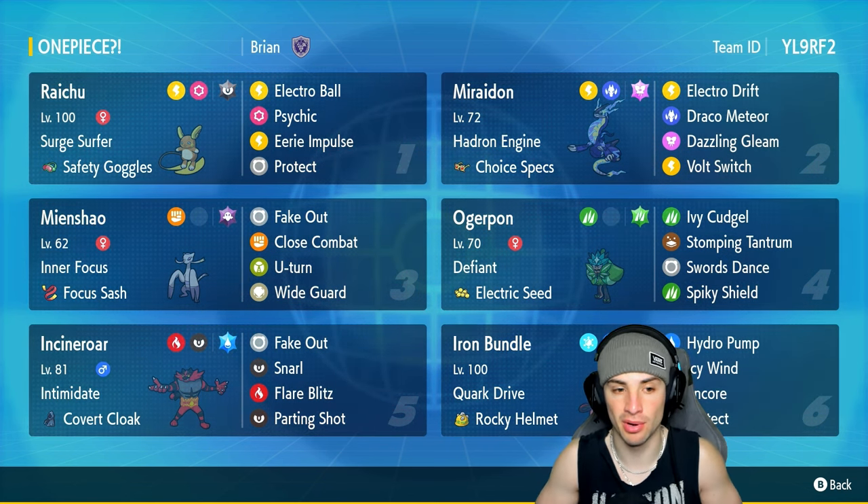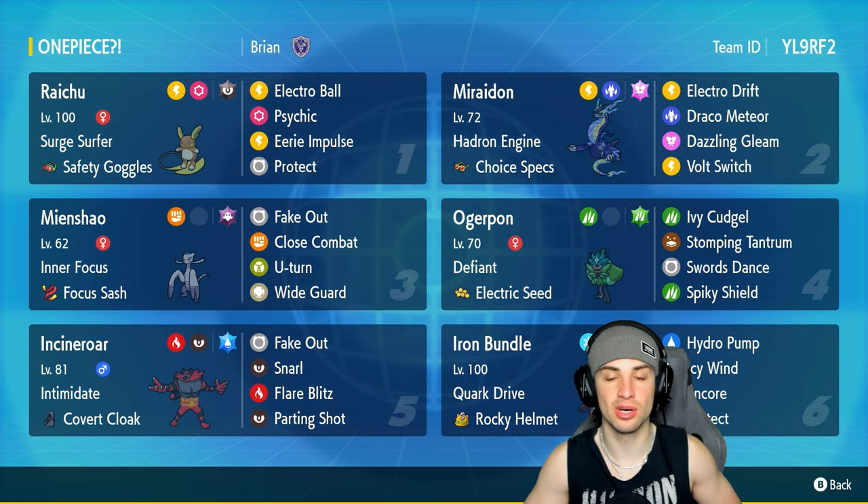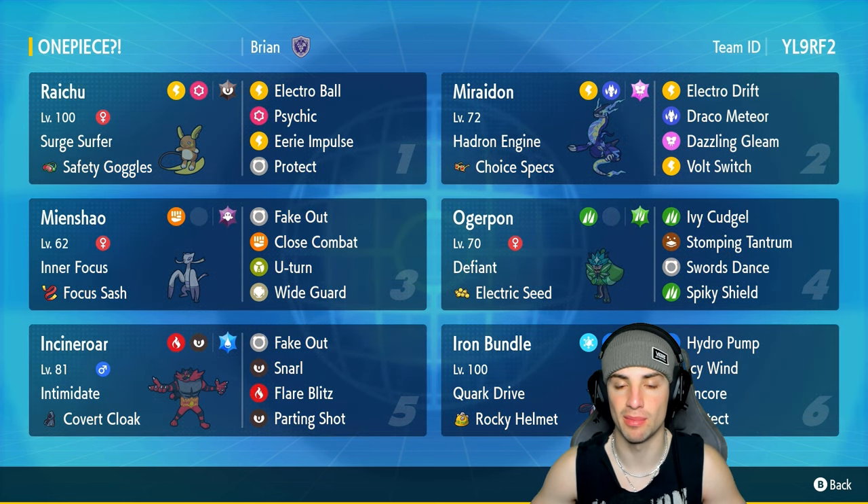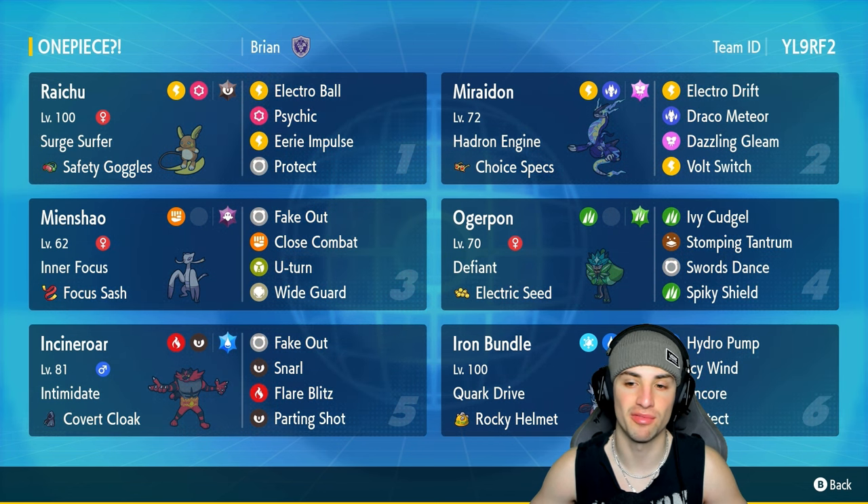Our final four Pokemon on today's team features Incineroar, Sinistcha, Ogre Pon, and Iron Bundle. When it comes to Incineroar and Sinistcha, they're two Fake Out users — they're going to be really good leads. Incineroar has Fake Out with U-Turn and Close Combat, and Sinistcha is rocking Snarl, Will-O-Wisp, and Parting Shot.